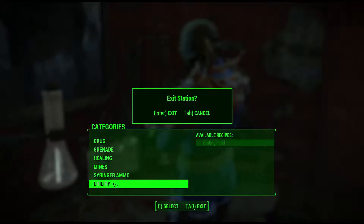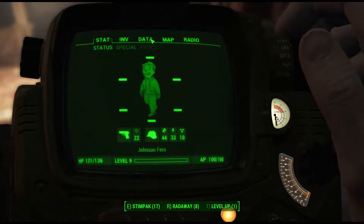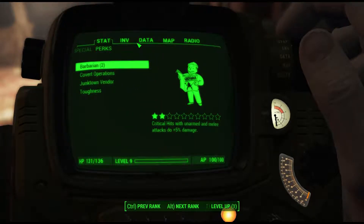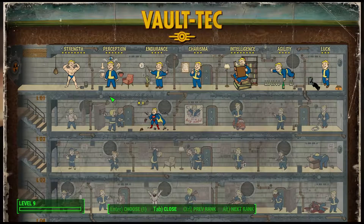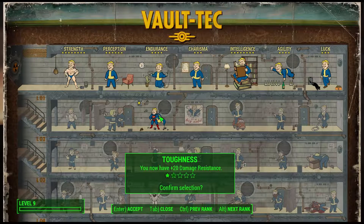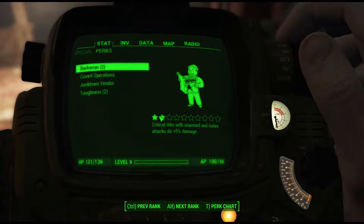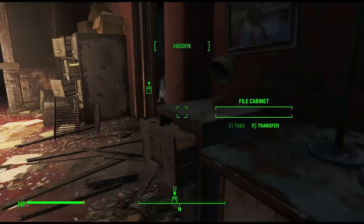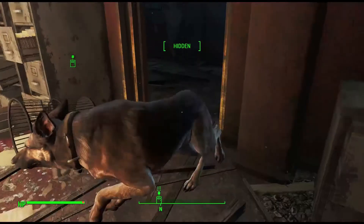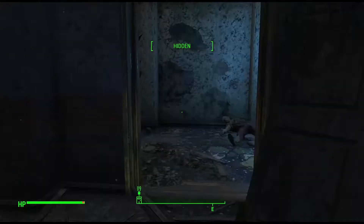Let's choose a new perk. There's this one called Lead Belly — your digestive tract is adjusted to the weirdness of the wasteland, you take less radiation from eating or drinking, which sounds quite good. But I think I need to do this right first — plus 20 damage resistance. That sounds good because I take some damage sometimes. Tab is close, not escape like I always click. It's autosaving so I don't need to save myself. That room wasn't as bad as I thought it would be, but the next one is probably gonna be horrible.